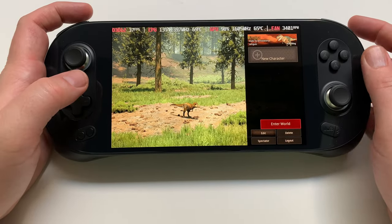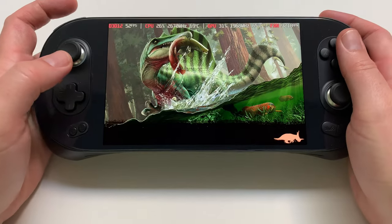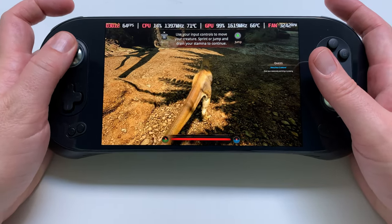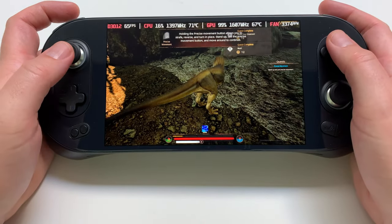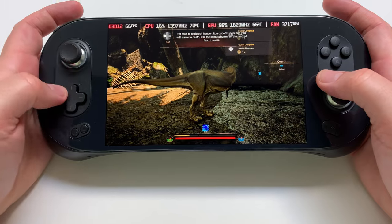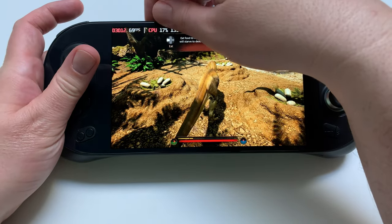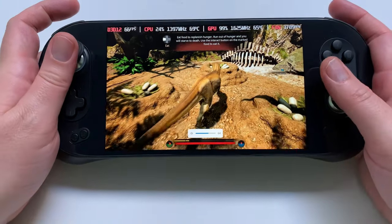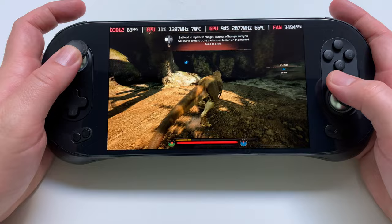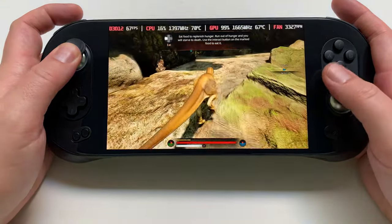Why am I so small? I'm a baby Rex! Oh my gosh, look how tiny I am. Let's enter the world. Oh my God, look how tiny I am! You can rest. Eat. I'm going to eat — is there any food in here? This is so cool. No music, so I can turn the volume up a little bit. This game looks amazing.